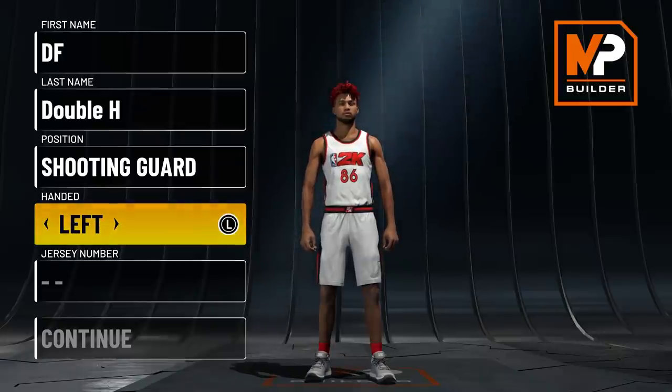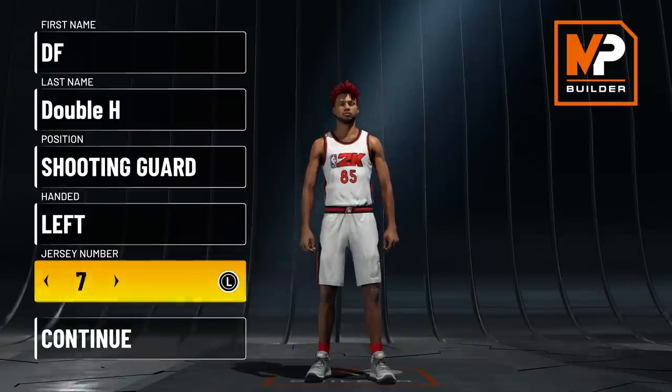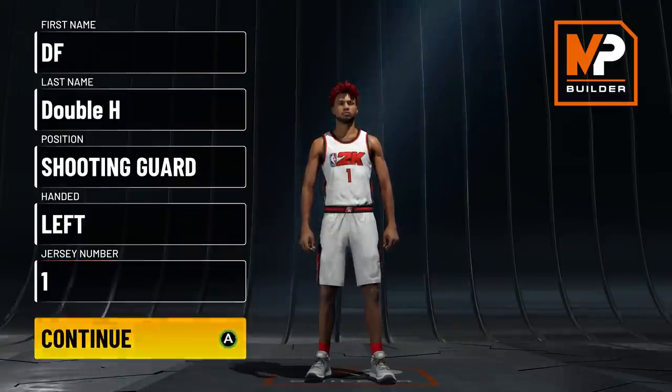Handedness is personal preference — I personally like left hand, so I'm sticking with left. Jersey number — you already know, number one for D Rose. We keep it simple.